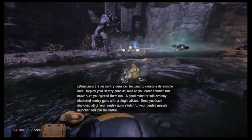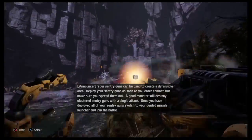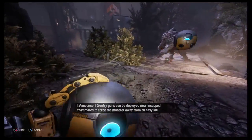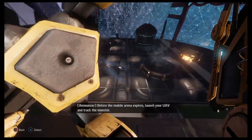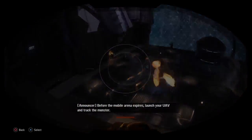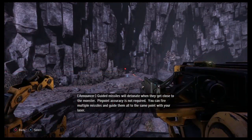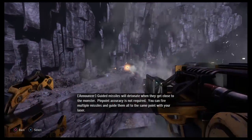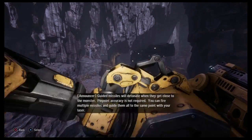Once you have deployed all of your sentry guns, switch to your guided missile launcher and join the battle. Sentry guns can be deployed near in-capped teammates to force the monster away from an easy kill. Before the mobile arena expires, launch your UAV and track the monster. Guided missiles will detonate when they get close to the monster — pinpoint accuracy is not required. You can fire multiple missiles and guide them all to the same point with your laser.